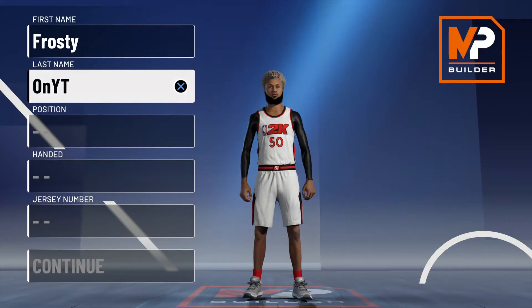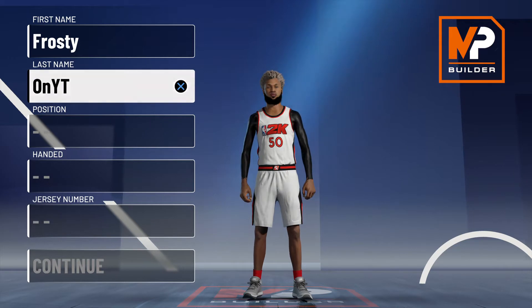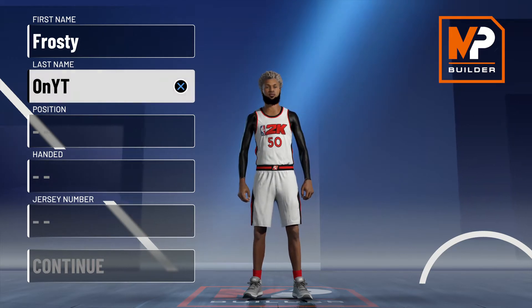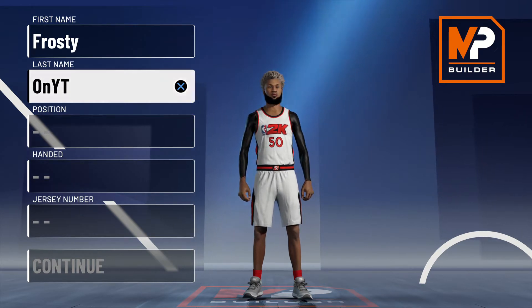Yo, what is going on everybody, it is Frosty and I'm back with another video. Today I'll be showing you guys the most overpowered, best slasher build in the game — it can shoot, dribble, and get contact dunks. Make sure to leave a like, subscribe, and turn on post notifications. Let's get right into this video.